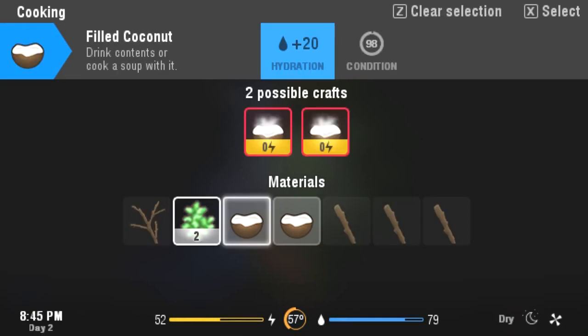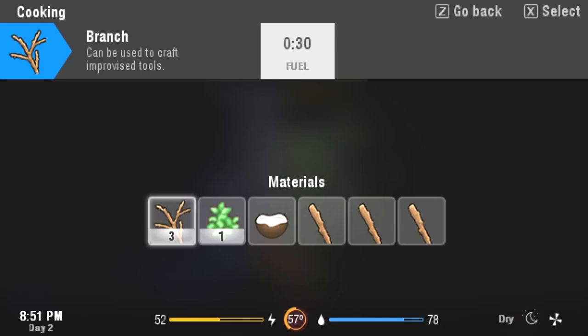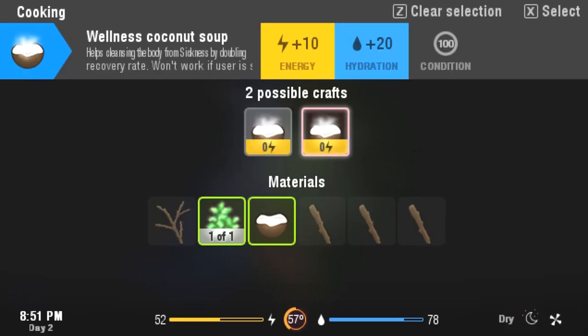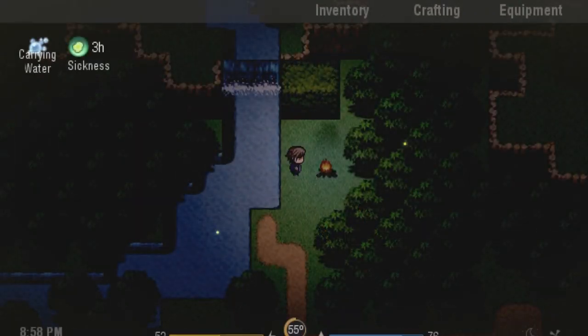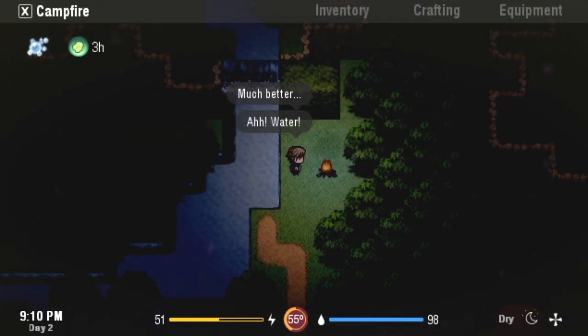If I take that and I take that, we can make a coconut soup out of it — oh, that's pretty good. Let's make a steamy coconut soup. Can we make a big one? A wellness coconut soup — it looks like that takes a little bit more of the herbs, but that works out fine for me. That seems like a great thing to eat in the morning to make sure we have a little bit of energy, especially since we don't have enough berries to get by. Looking very, very nice.